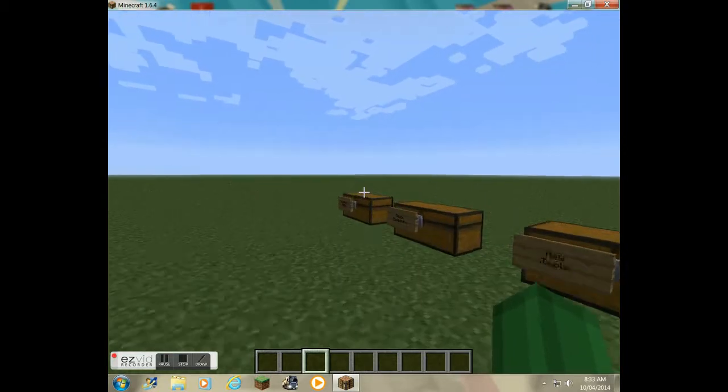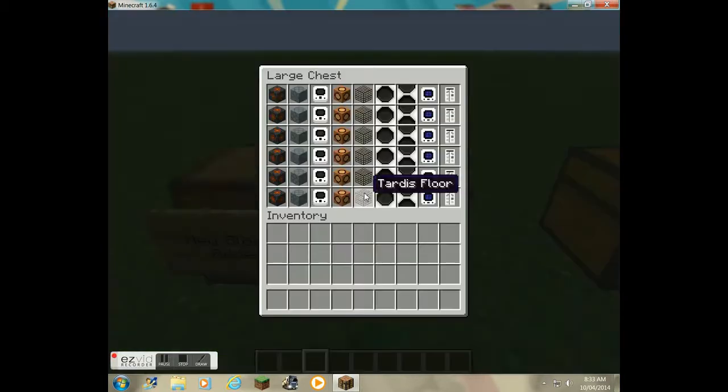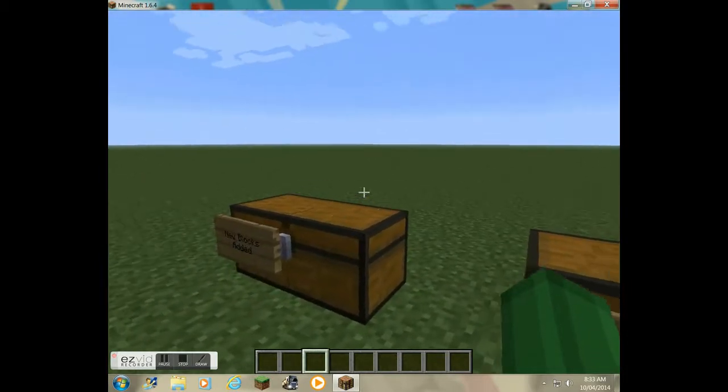First we'll start off with the new blocks added. The new blocks they have added are the TARDIS lamps, the TARDIS walls, the TARDIS monitors, the TARDIS roundels, TARDIS floor, the classic TARDIS wall panel. These two link together — the TARDIS monitor and the TARDIS door's interiors. That's practically all they have added for the new blocks.